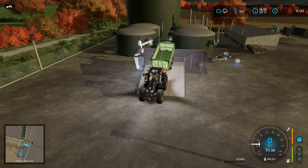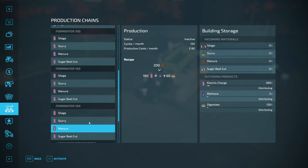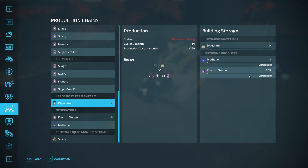In five and a half hours we have processed all of the manure through the fermenters, so we can now switch those off. We still have electricity and digestate distributing - we're processing the digestate quicker than it comes in. There is a little bit of a backup of electricity. We've already made eight thousand pounds, so we've already made more in a lot less time. We're now just waiting for the electricity to distribute and sell.